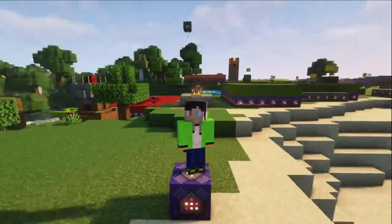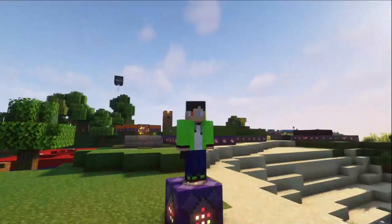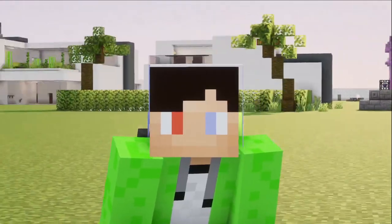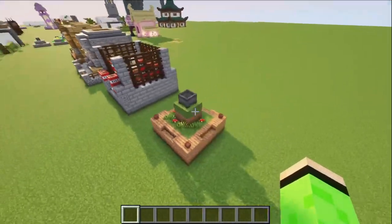So yeah, in this video I'll be making it, but you might see that there isn't really a Witch's Cauldron around me right now. That's because I actually have to go into another world, because I built it there and I was too lazy to build it in my actual world. So here I am in the correct world, and right here I've got the Witch's Cauldron.